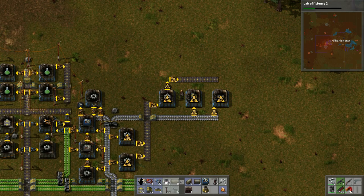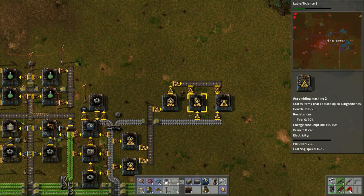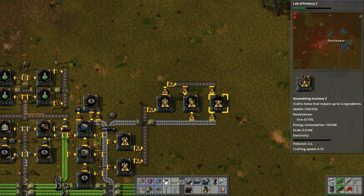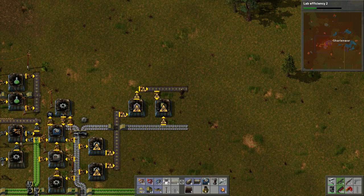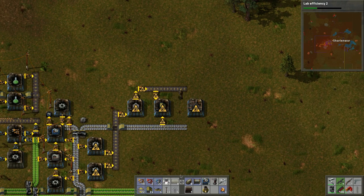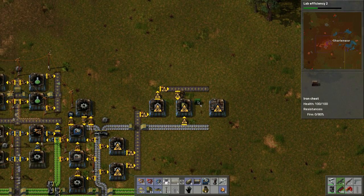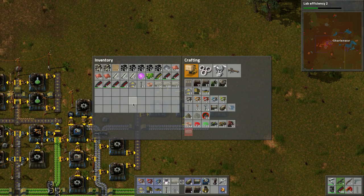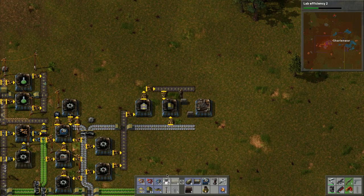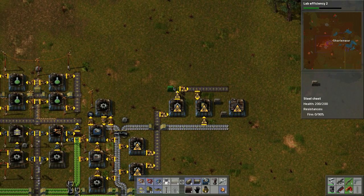This belt will take it here. Where are these guys going to output? Let's do one more space, two spaces, so we can output into two different chests. We want the big chests, and one more big chest right here.